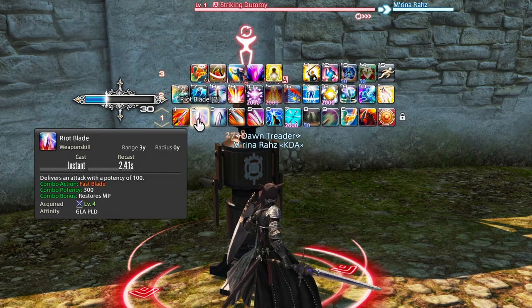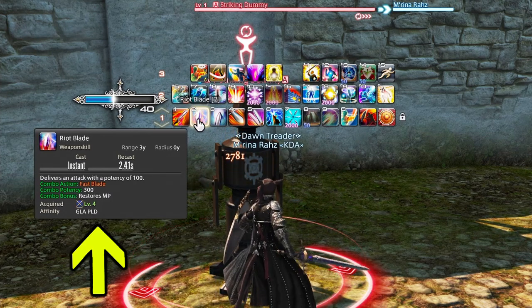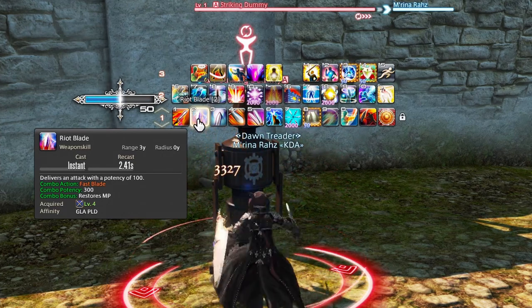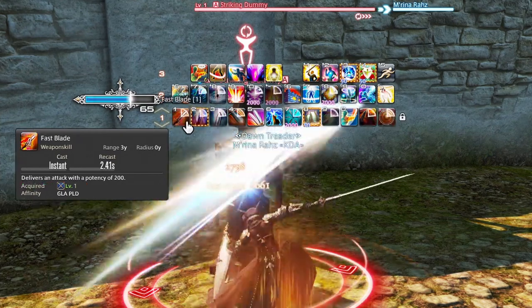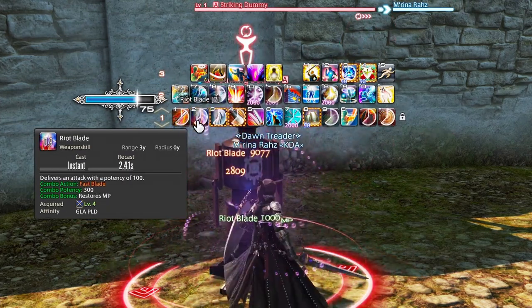Fast Blade is going to combo into Riot Blade, which by default has a 100 potency. However, when comboed off of Fast Blade, it jumps up to a 300 potency with an MP Restoration. So you would hit Fast Blade, and then you would get your combo to Riot Blade.